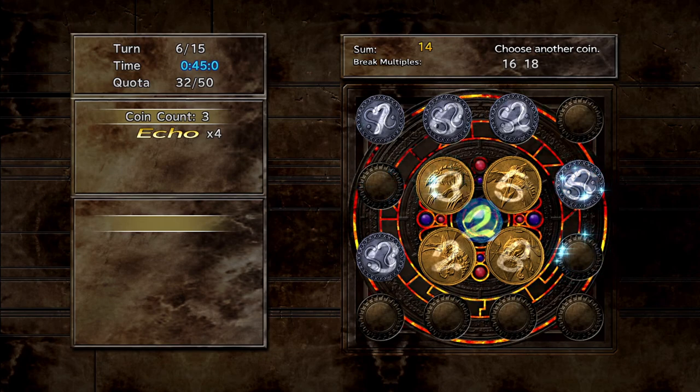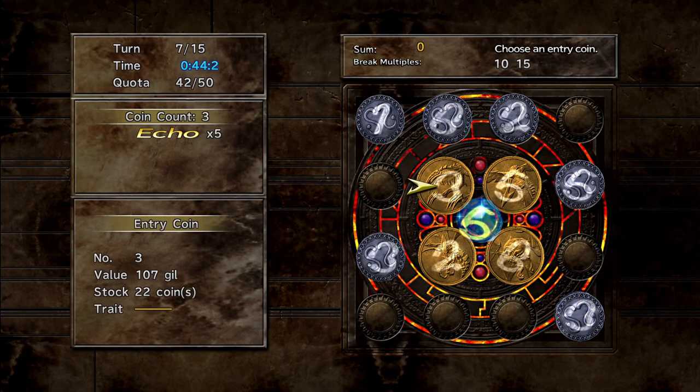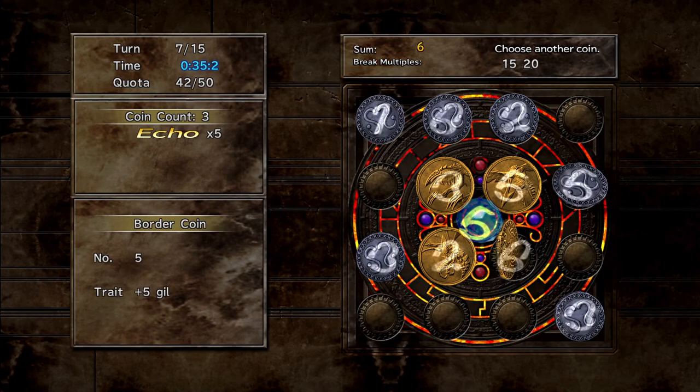Always remember to avoid meeting the multiples during your first and second coin picks. If you are not well versed with numbers, then a calculator is your friend. You have 45 seconds per turn against Shinra in Chapter 3.